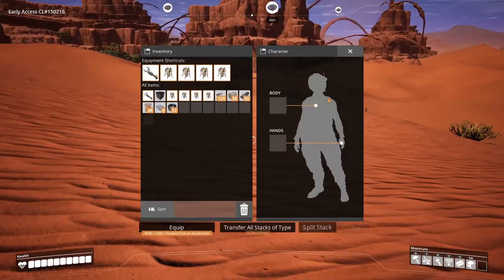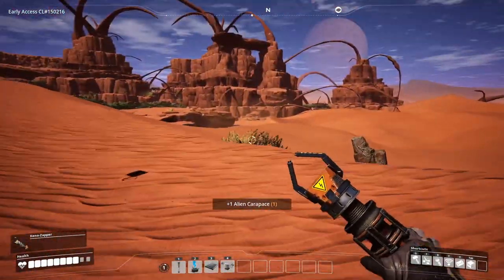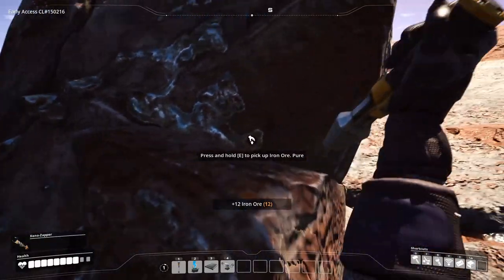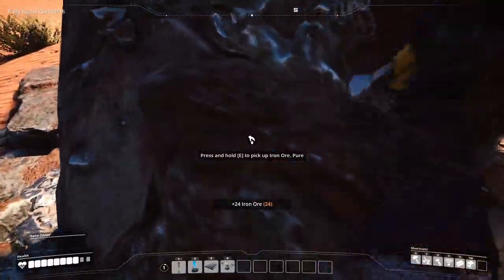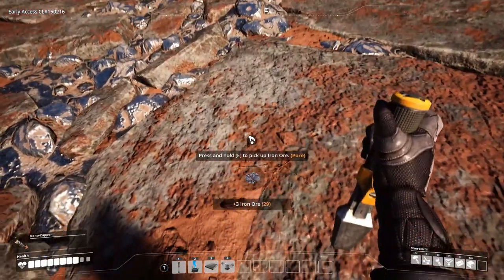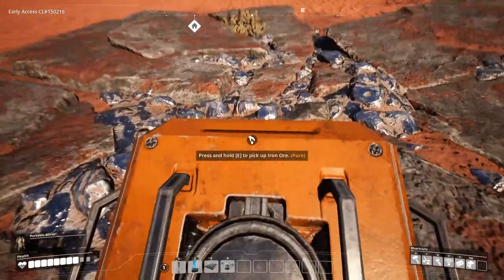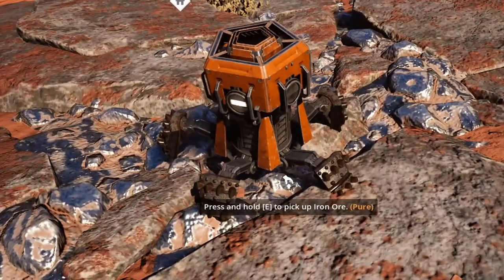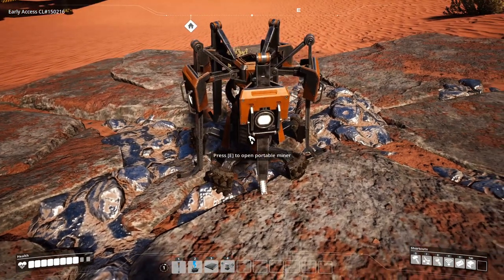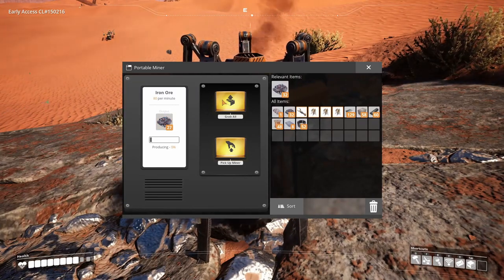There's iron right here and an enemy right there. I hate these things. The hub goes right over there. If you don't know how nodes work: pure gives you three iron per hit, normal gives you two, and impure gives you one. This is a pure node so you get three per hit — 80 per minute. Portable miners are really cute little robot guys and they just drill right through the ground.